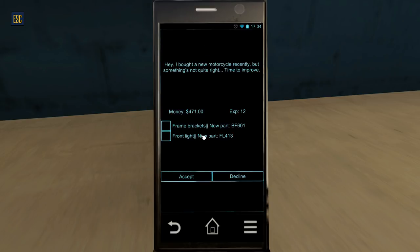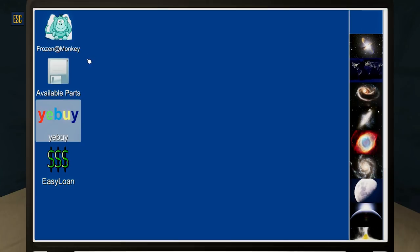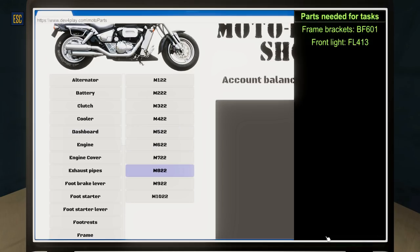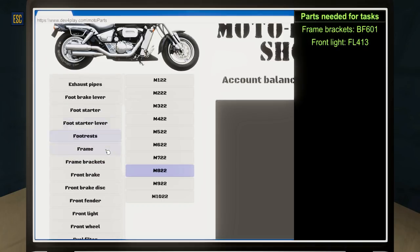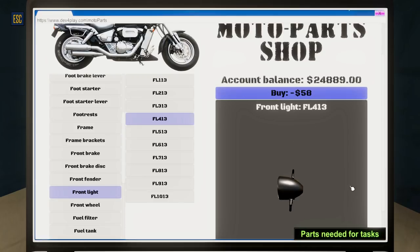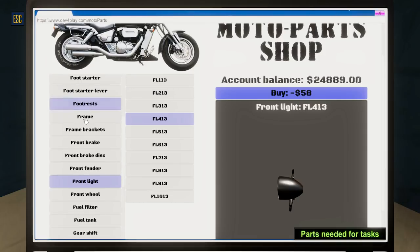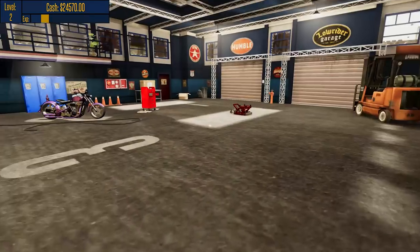There are a lot of people wanting work done today. We say we've finished the mirrors job and they've taken it — they must have been very happy. We have another job: the same customer wants frame brackets and a front light. We need to make sure we remember these numbers carefully. Front light FL413 — the important part is the 413 — and frame bracket 601. On Frozen Monkey: FL413 is $58 and frame bracket 601 is $319.